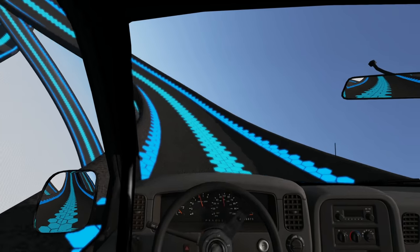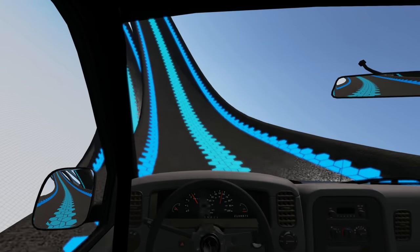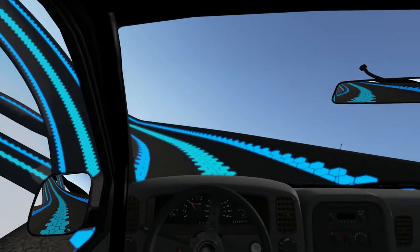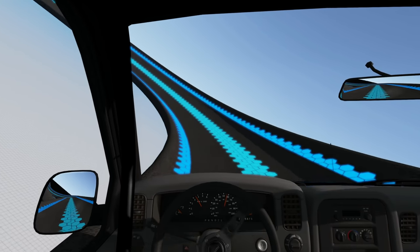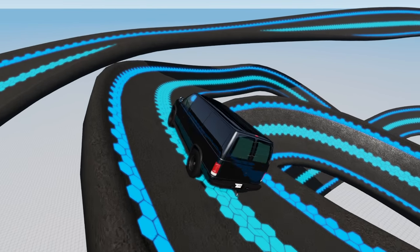Okay, here we go. Get some good speed. Go in first person — might help a little bit. Yeah, I think that's actually easier being in first person. There we go, things are looking good, I'm feeling confident. All right, back to third person. Nice and easy now.